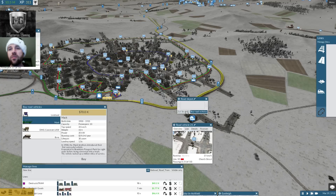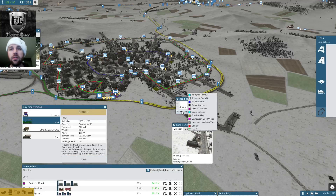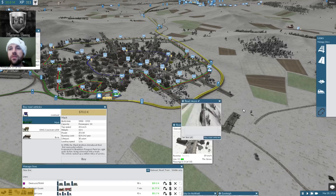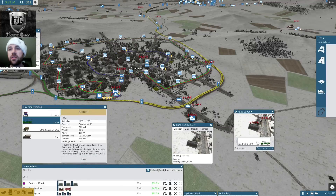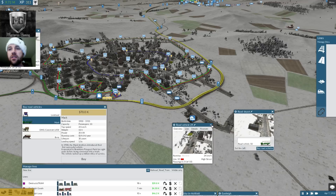Now we have our line 11. Plus it gave me some separation in this. I'm going to go ahead and buy another one of these and set that to line 10, and buy another one and set it to line 11. I'm going to give this some time to kind of spread out these vehicles when I buy them.